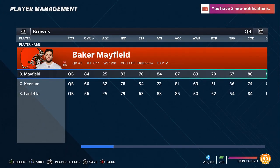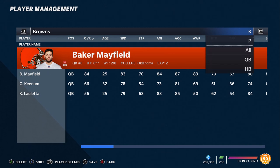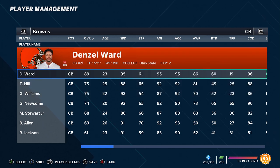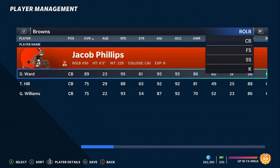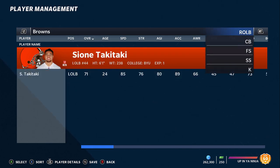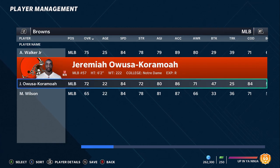Next up we got the Browns. They've been building one of the best rosters in football over the last couple of years and it continued in this draft. They went defense-heavy — they drafted another cornerback in Greg Newsome. They already had Greedy Williams from a previous draft and Denzel Ward, so you've got three young cornerbacks. Young cornerbacks have a lot of value in franchise mode, whether it's in trades or whatever.